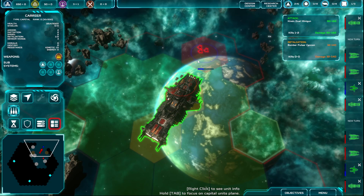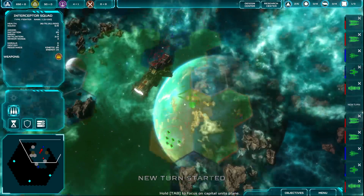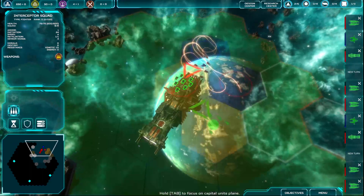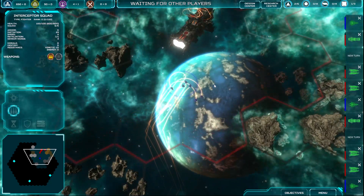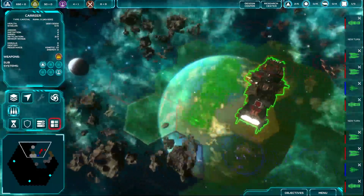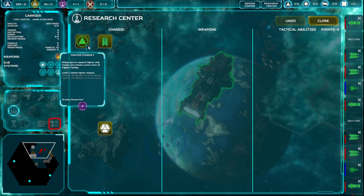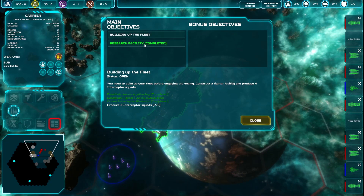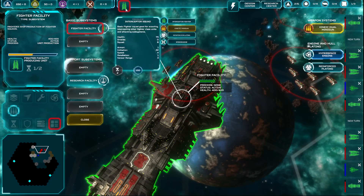We start out with the fighter class unlocked, but then we can get all fighters, extra armor. We're gonna wait a turn before we make anything. They're making that now — that's fine. Engaged in combat. I don't want to just get him — who gets to finish him? Let's move you to there. We'll just defend for now.